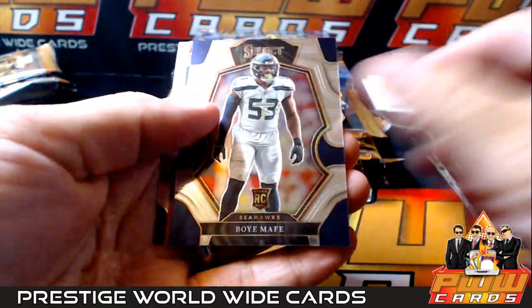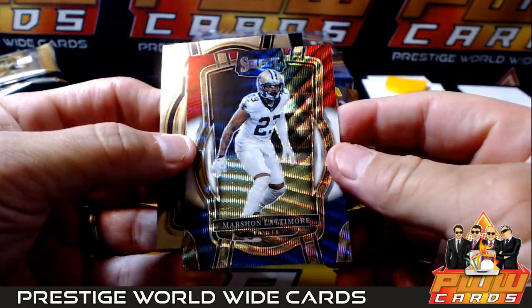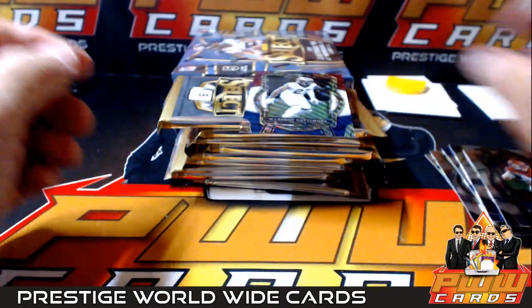Jared Goff, Boye Mafe. Marshawn Lattimore red, white, and blue - that's number to 149, going out to the Saints.